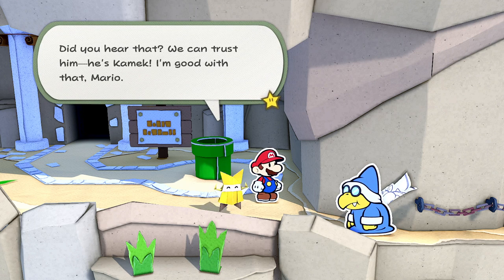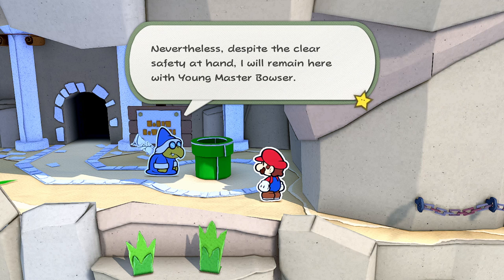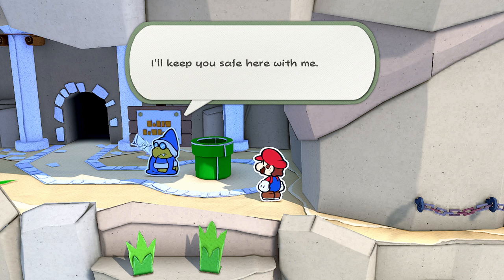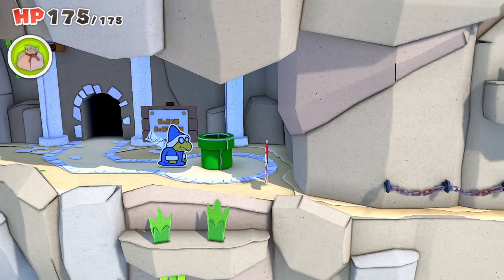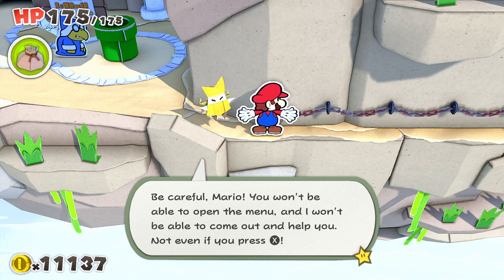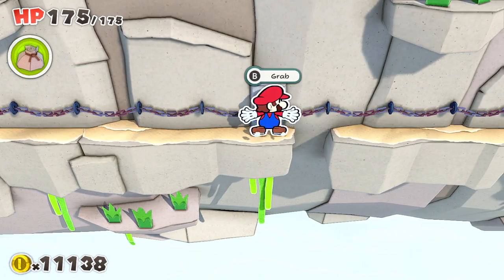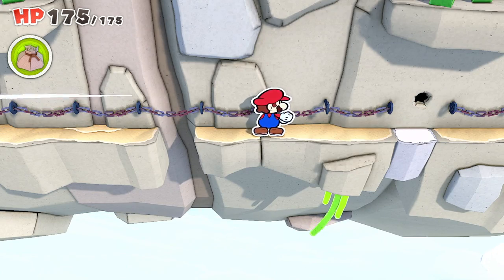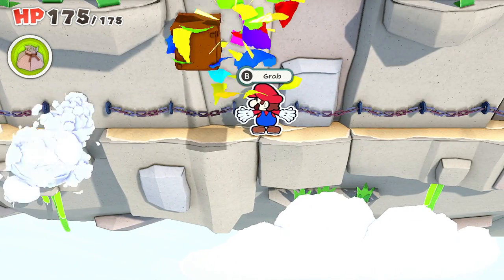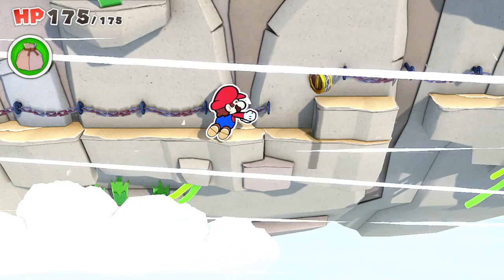Olivia warns us: we won't be able to open the menu, and she won't be able to come out and help — not even if we press X. So we just have to wait for the wind. We need to jump over gaps and grab chains to avoid being blown off. Here comes another one — hold on, hold on! There's a question block to hit which gives us a bunch of confetti. Happy about that one. We keep it slow — there's no chain here for a moment, so we wait for the wind to pass first.